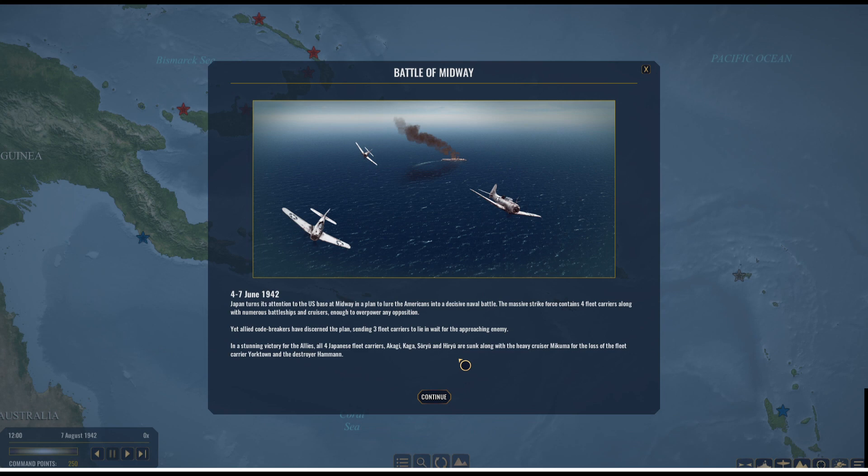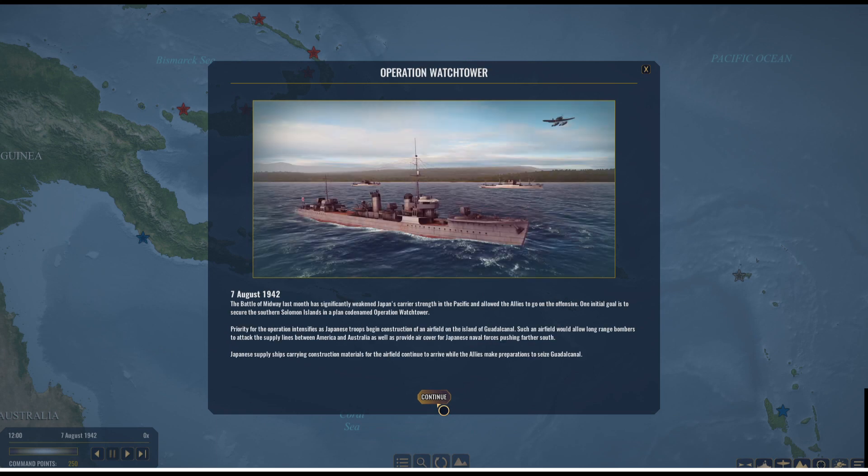Coral Sea is sort of the first at least partial check on Japanese forces. Midway completely alters the strategic picture in the Pacific — the heavy losses the Japanese suffer at Midway allow the Allies to contest and counter-attack in the South Pacific. Then you get the Operation Watchtower card for August 7th, 1942: the Battle of Midway last month has significantly weakened Japan's carrier strength and allowed the Allies to go on the offensive.